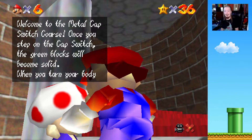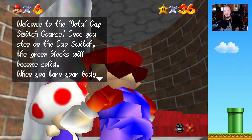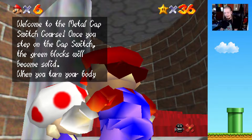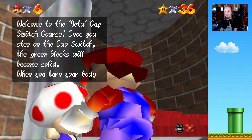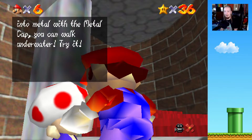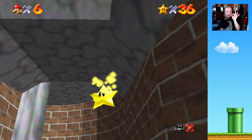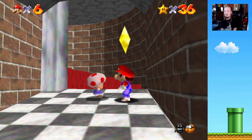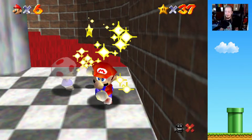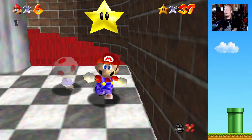This toad randomly appeared as we were going up to Thwomp's Fortress again, and I believe he's gonna have a star for us. Welcome to the Metal Cap course! Once you step on the cap switch, the green blocks will become solid. When you turn your body into metal, you could go underwater. I only assume so because the other toads that randomly appeared in the middle of the castle just have stars for us.